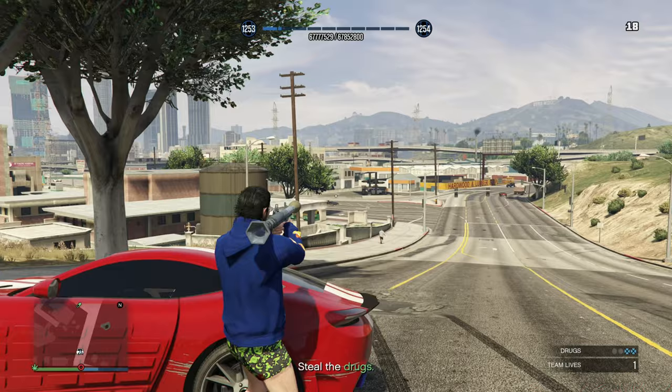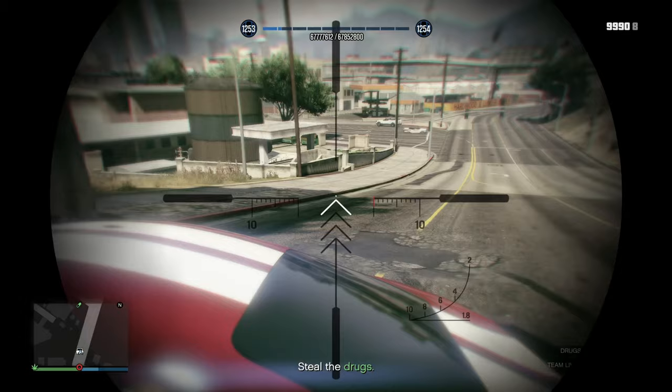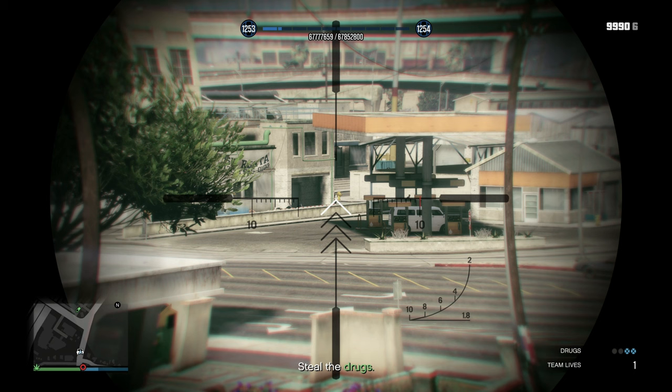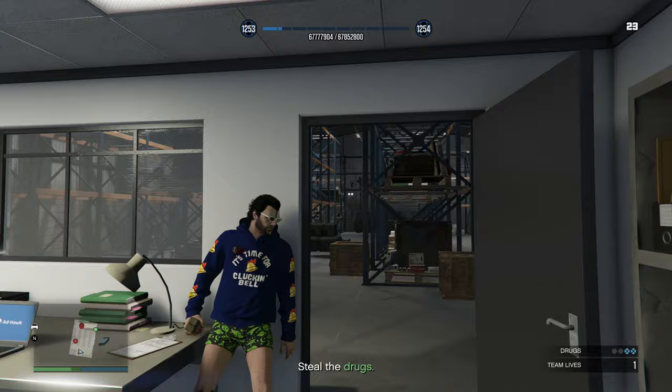At the third location, start with an RPG shot to the van to take out a bunch of enemies in one go, then snipe the rest. Keep an eye on your radar for that very annoying biker sneaking up behind you — before you know it, he's taken away half your health and the requirement will be failed. Once inside, take cover behind this wall and immediately start chucking sticky bombs at the enemies. You should be able to take all of them out this way, but there will be one enemy left right next to the drugs, so be mindful of him.